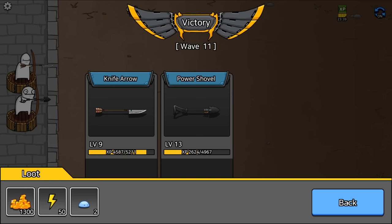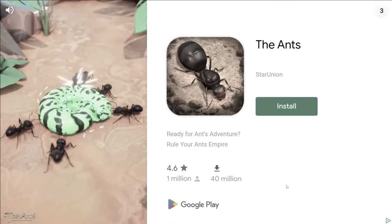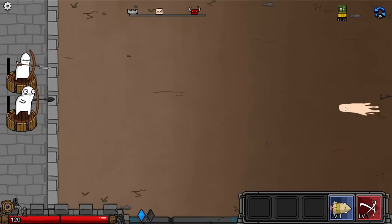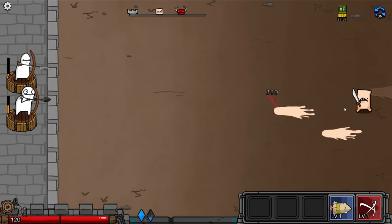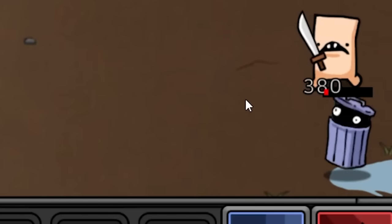We got 50 energy — that's nice. Thank you, developers. Wave number 12. It looks like a flamethrower — he died instantly. That's not going to be pleasant if they get to the wall, but my shovel arrow now does 380 damage every single hit, so it's getting pretty strong.